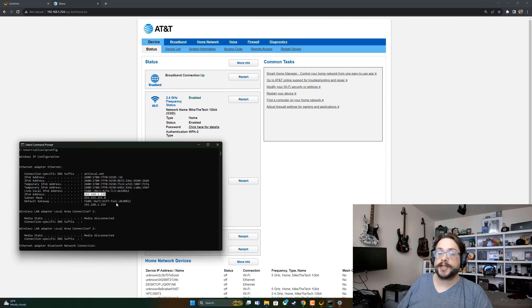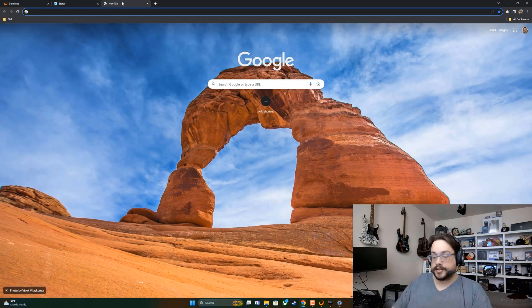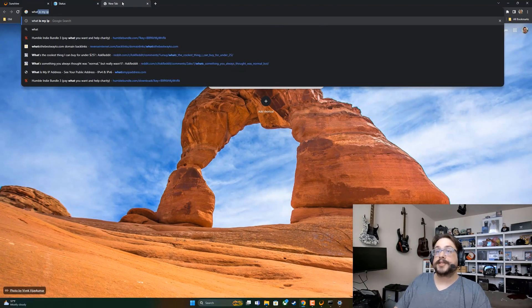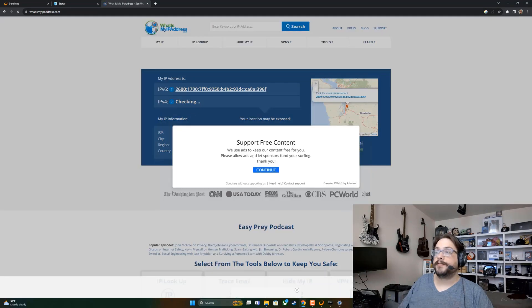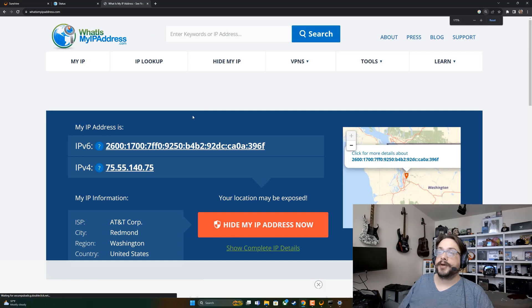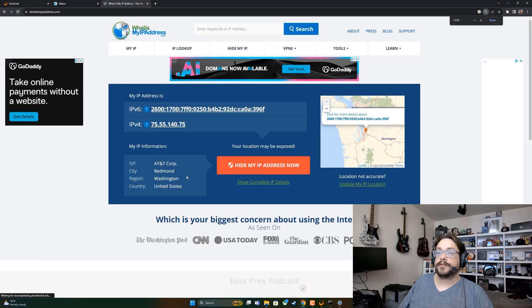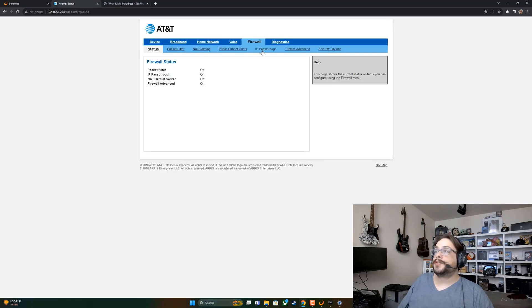If your router asks for an IP address instead of a computer name, use your local IPv4 address. Then you can attempt to connect using your public IPv4 address. You can search 'what is my ip' and it'll show you — in my case it shows an IPv6 address, but you can also see the IPv4 there. Put that public IP into your Moonlight client and connect.